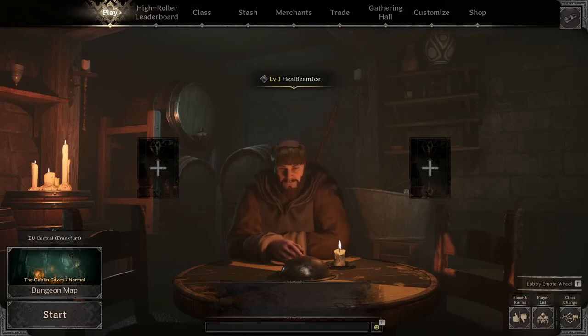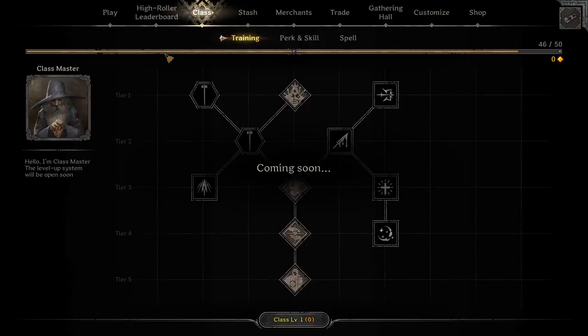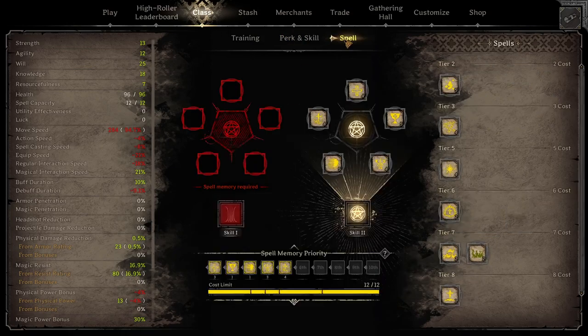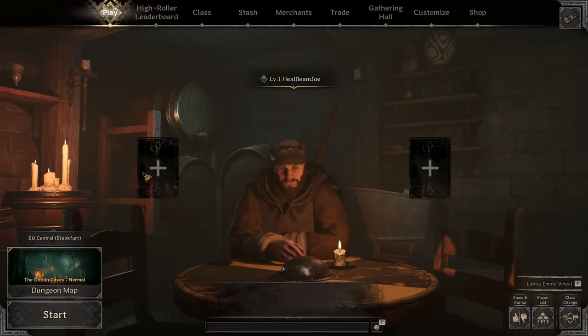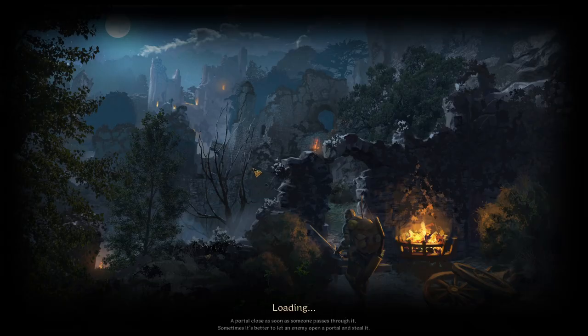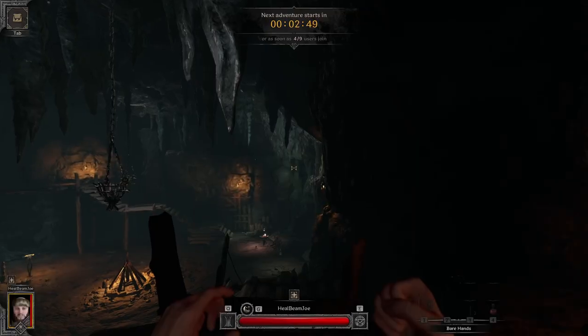Welcome everyone. We are doing a permadeath run on the cleric. Not gonna pretend this is my first recording — this is actually the second try. As you can see we are almost level 2, but I don't think it will matter much. We have Advanced Healer, Judgment, and a spell memory, and the spells are Lesser Heal, Bless, Divine Strike, Protection, and Holy Strike. With those we are gonna jump right into our first round here.